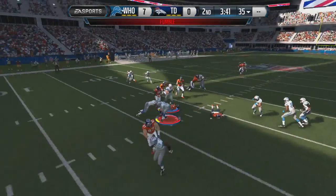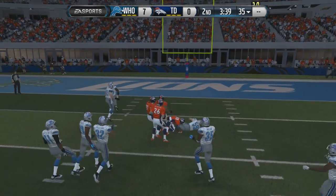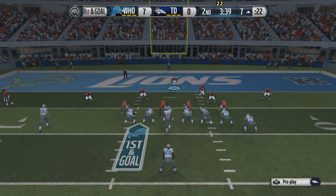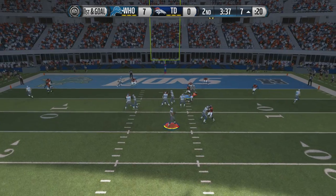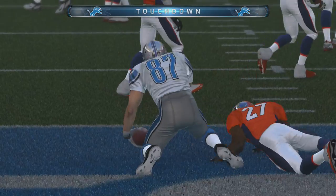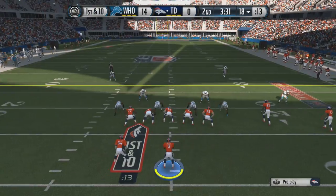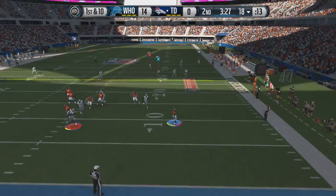We're down 7 to nothing. Tavon Austin looking to make something happen — instead he ends up fumbling the football. Tavon, that's just not a good look. So we're down 7 to nothing. Calling Kaepernick, dropping back, looking at the back of the end zone — but Rob Gronkowski, he wasn't even throwing for Rob Gronkowski. But he made sure they were getting a touchdown on that play to make things 14 to nothing.